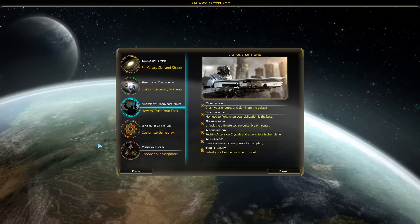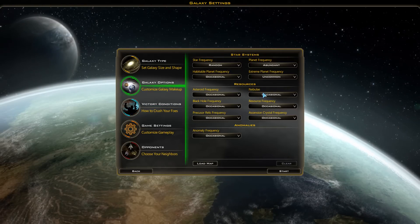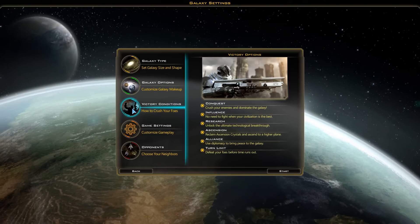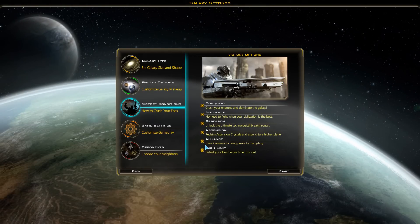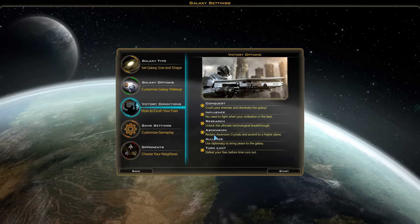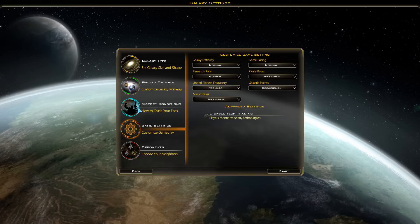There are quite a few ways to win — six different victory conditions. You can do standard conquest, cultural victory, or research. There's also one involving reclaiming artifacts along the map, diplomacy through alliances, or a timeout setting since matches can become quite long. Galaxy options affect how many planets and resources are in the game.